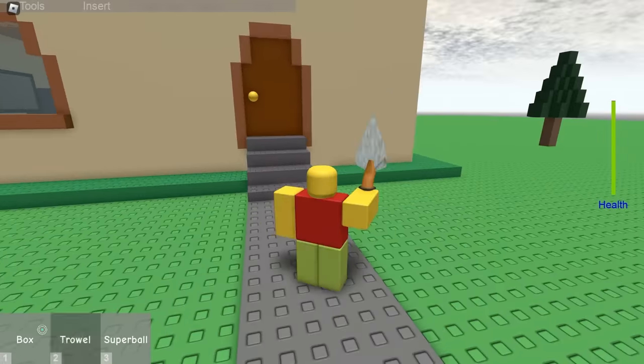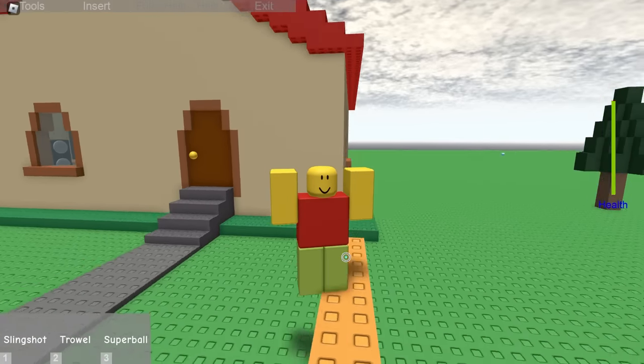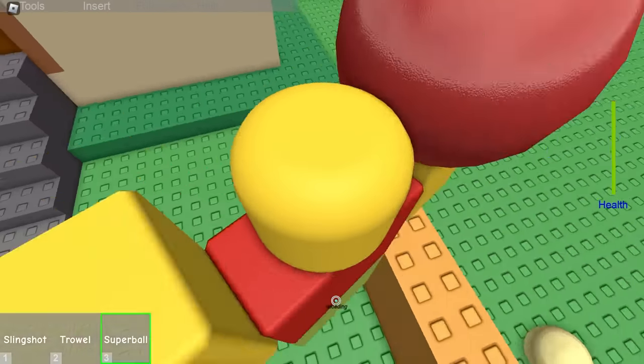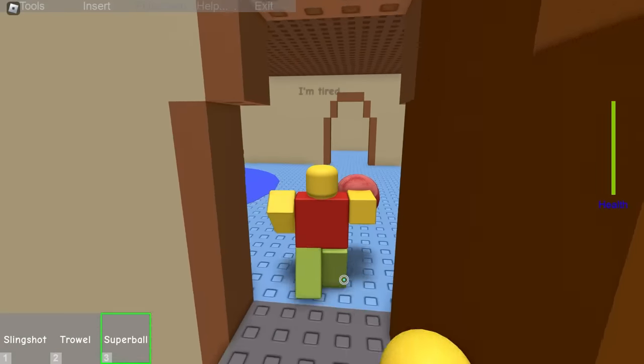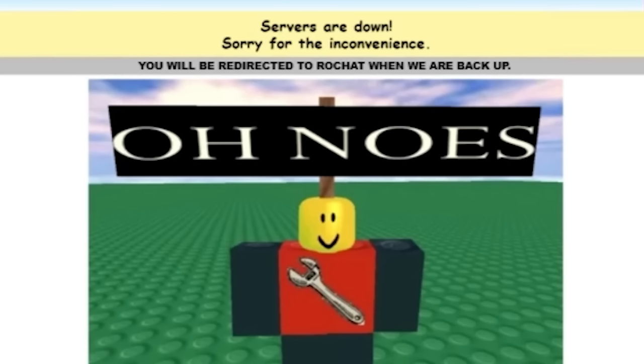The shopping app allows you to buy three items: a Roblox trial, a super bouncy ball, and a slingshot. You can use these items in game, but ultimately there's no use for them, and after the day they will never come back. You cannot use Road Chat, even though it is one of the apps on the first day. It says that it's under maintenance and simply cannot be accessed.